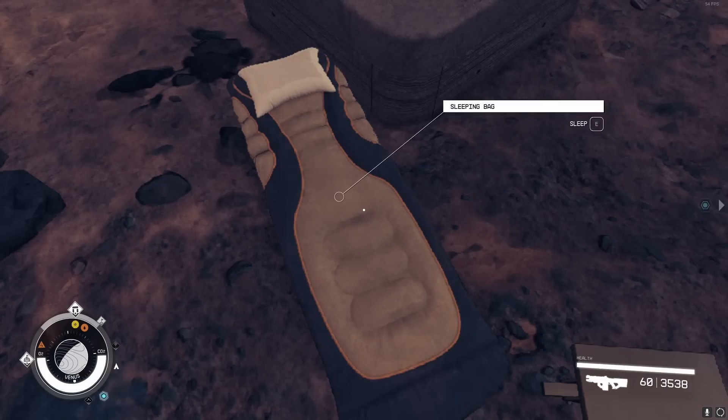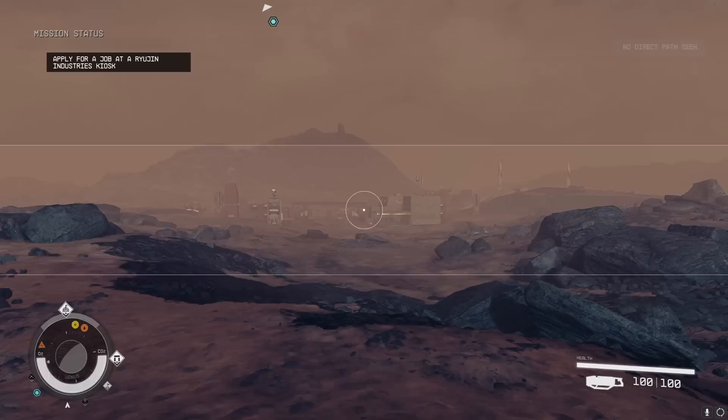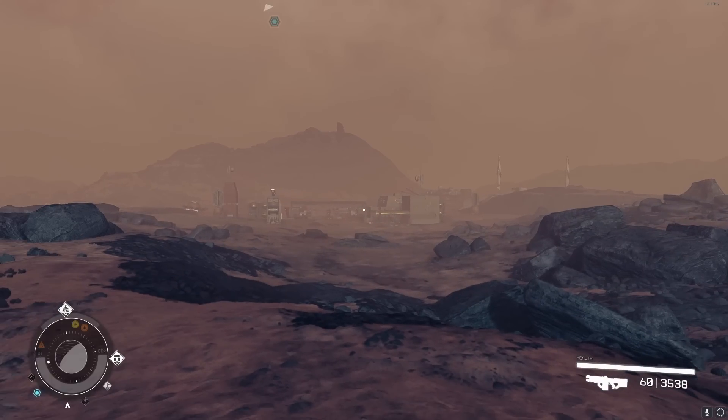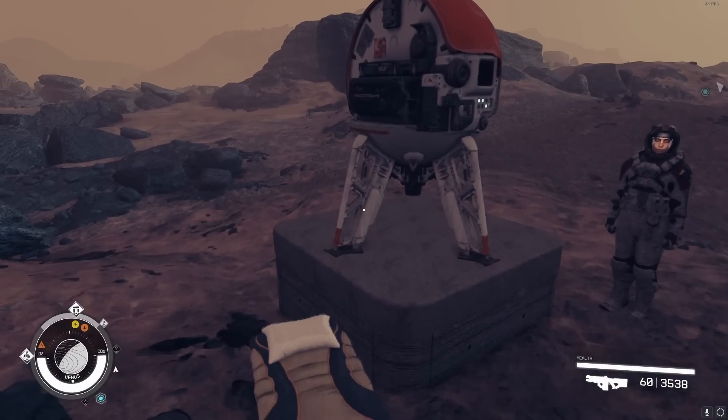The reason we do the civilian outpost is that if you're going to make one here, you might as well make one next to it — because then you can farm the vendor. When you go to sell things, vendors don't have enough money. There's a vendor in these civilian outposts with 5,000 credits and chairs right in front of them. Here you only have to wait one hour for the shop to reset, sell 5,000 credits worth of items and repeat. It's the fastest way to unload your items — kill two birds with one stone and have a great outpost here on Venus.